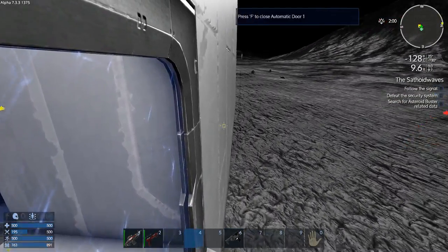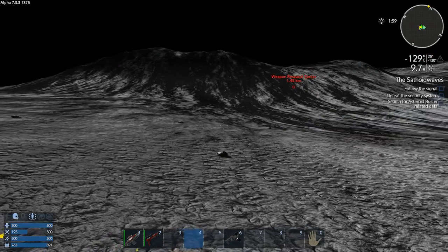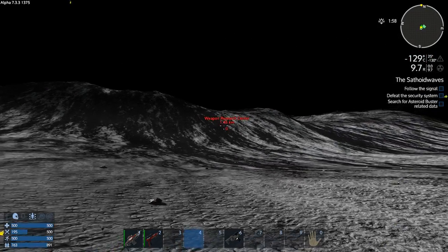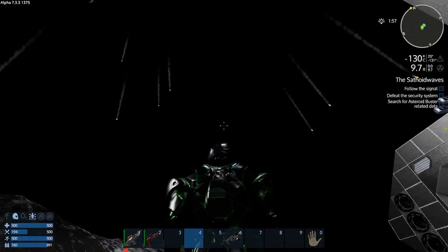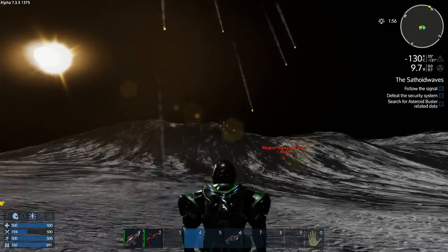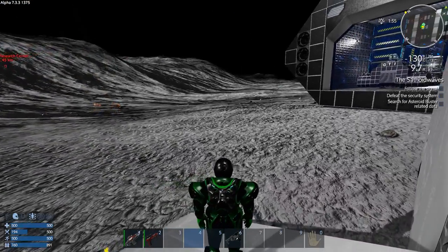In the meantime, I think we should continue on with the mission at hand. The mission is the satioid waves — we're supposed to go to the weapon research center, which is over there. Oh, we've got meteorites falling! Nice, that's cool.